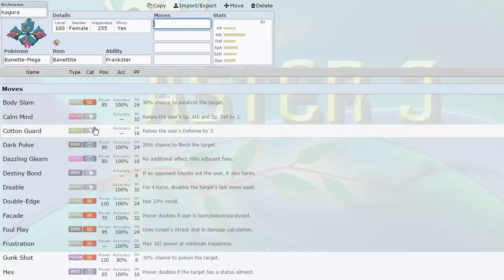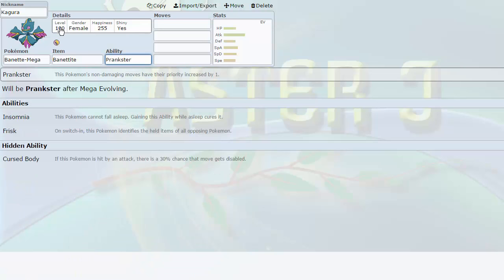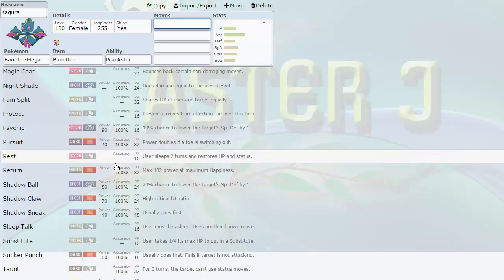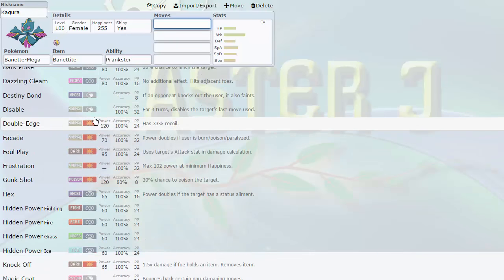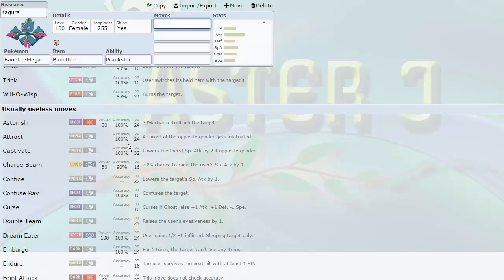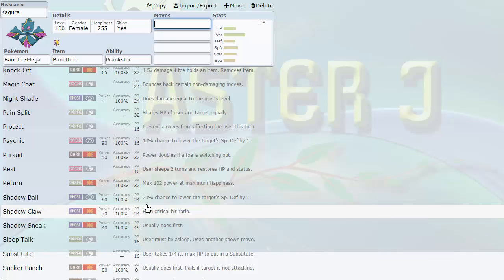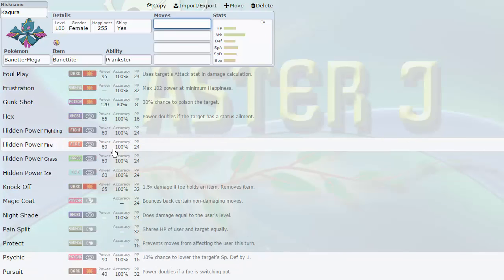It also gets Cotton Guard, which could make for a really cool defensive set, similar to something like a Mega Altaria. Prankster is a really cool ability — we already have it with Klefki — but on Banette it's awesome because it gets Prankster Destiny Bond, Prankster Will-O-Wisp, Prankster Thunder Wave, and Prankster Confuse Ray. It gets access to so much priority: Sucker Punch, Shadow Sneak. It's another Knock Off user — I was lacking in that department and now I've picked up two of them.